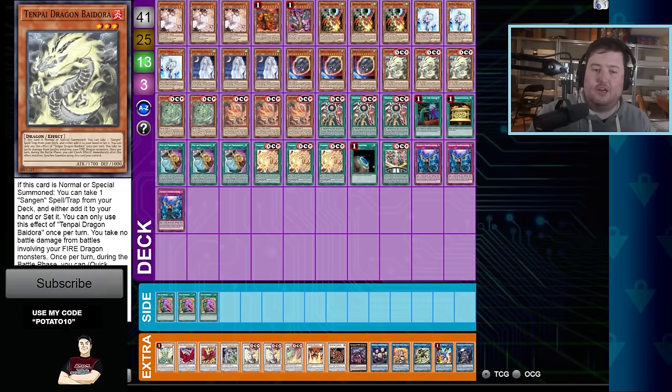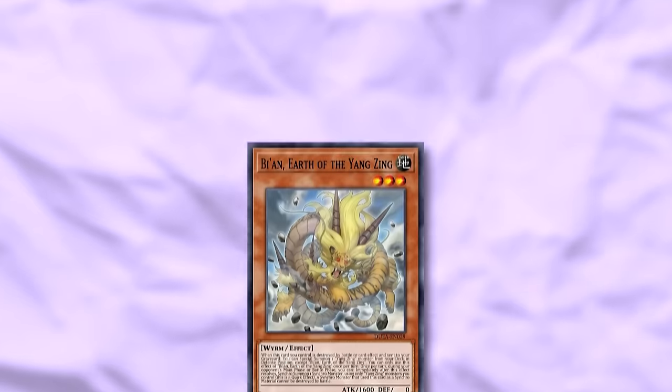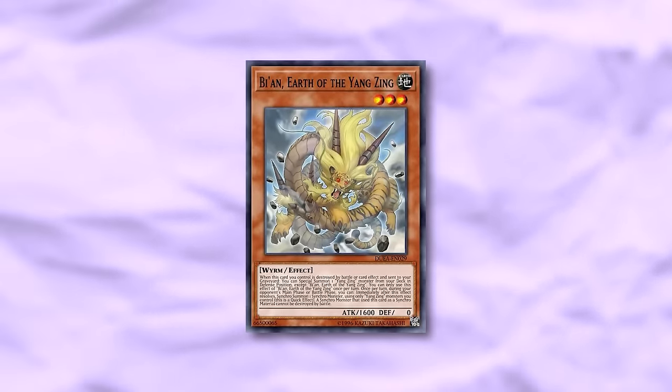Only use the effect when it's normal or special summoned. You take no battle damage involving your fire dragons, and once normal summoned during the battle phase, as a quick effect you can synchro summon monsters using this card you control. They all have this ability as well, so you'll be able to synchro bunch during the battle phase — almost like a Yang Zing but offensive instead of defensive.